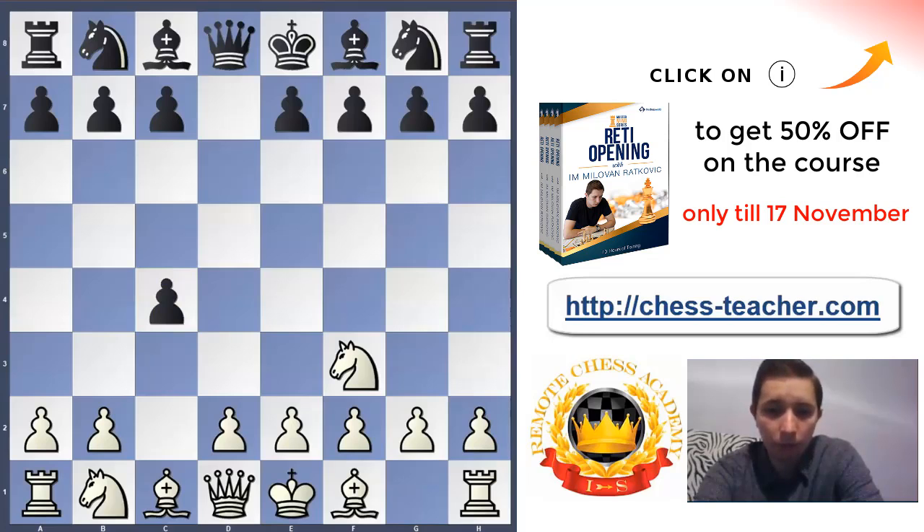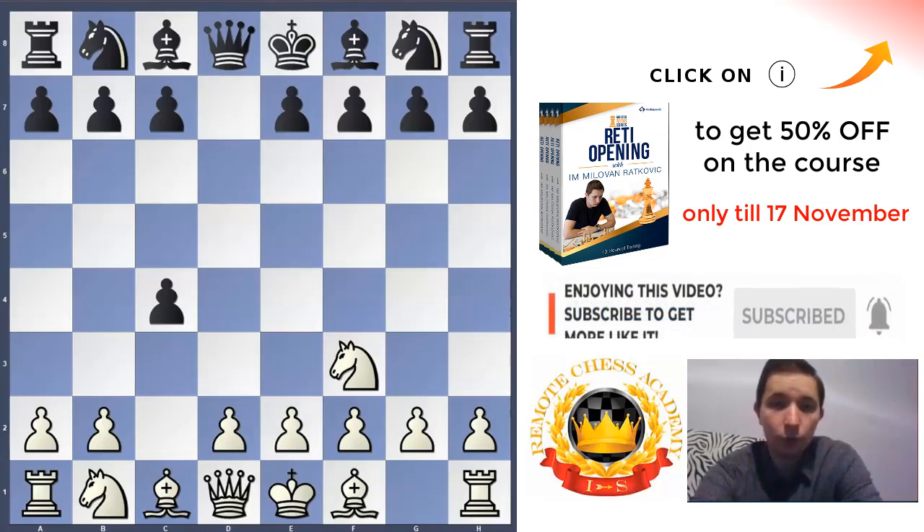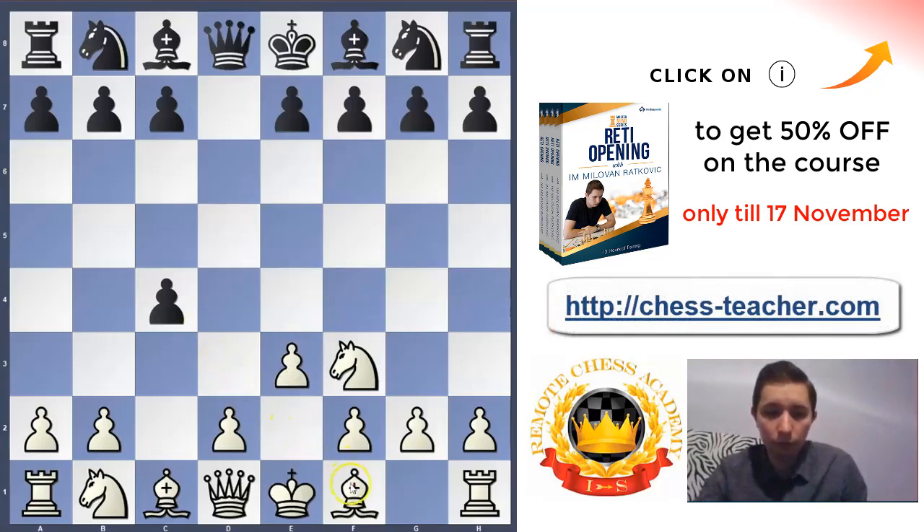Our goal is to take the c4 pawn back. If we play g3 it will be difficult to take it, so the best move for White is e3. g3 is possible but later there are some tricky variations for White, so in my opinion the better option is to go for e3 and take the c4 pawn back. The setup will be totally different — no g3, no bishop g2, no fianchetto. Bishop takes c4 is the threat. The main moves for Black are knight f6 or e6, but let's first look at some unusual responses.